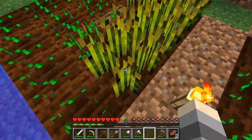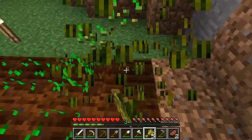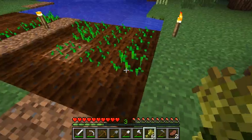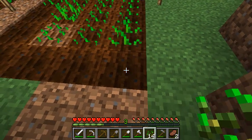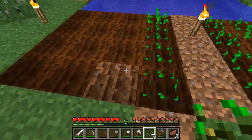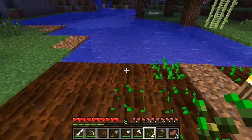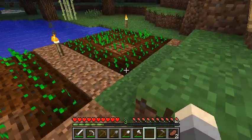Voila! Now just left-click to harvest — it will have a chance of dropping one to four seeds and will always 100% of the time drop one wheat per seed that you planted. There we go, we've planted all these.